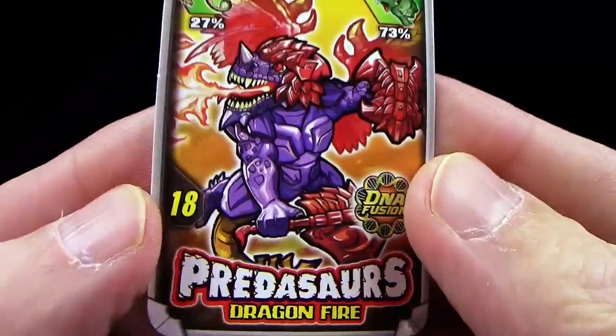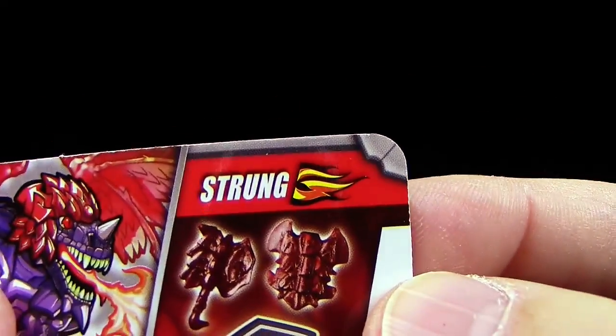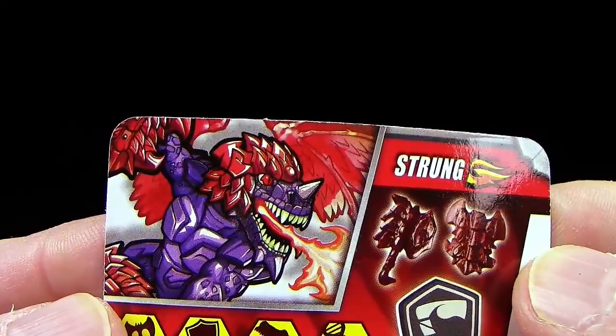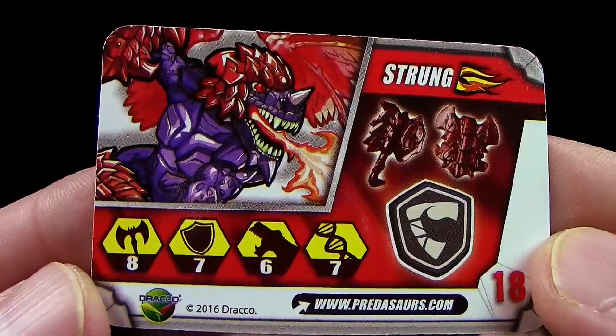Mit Strung haben wir, glaube ich, einen weiteren Feuerdrachen. Ja, hier – Strung, Feuer. Schaut euch das an: rote Flügel, roter Helm, lila Körper. Bin ich mal gespannt. Hier seine Werte.